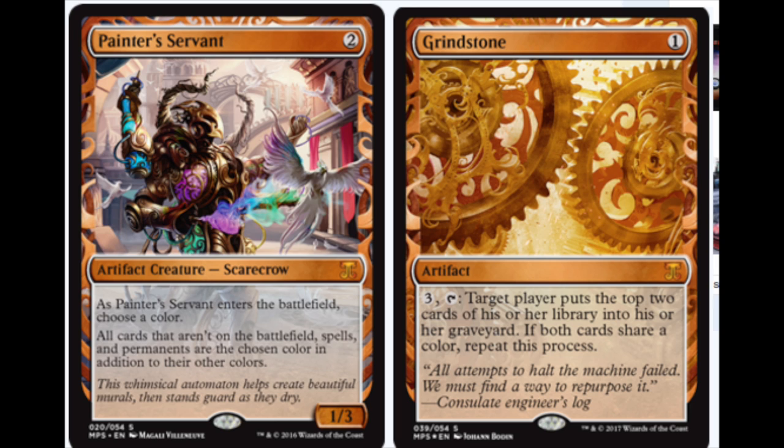Grindstone: 1 for artifact — target player puts the top two cards of his or her library into his or her graveyard; if both cards share a color, repeat this process. Painter's Servant: choose a color — all cards that aren't on the battlefield, spells, and permanents are the chosen color in addition to their other colors. Permanents also mean lands. Essentially, you mill out your opponent and there's very little they can do with it.